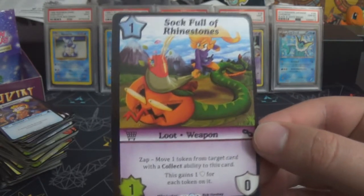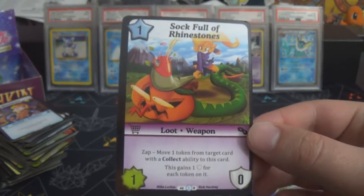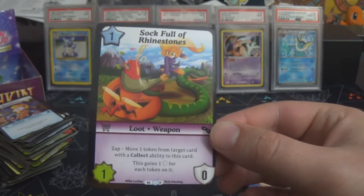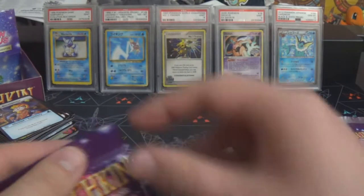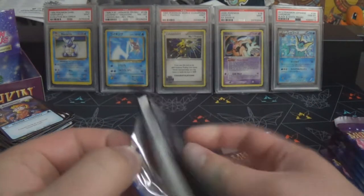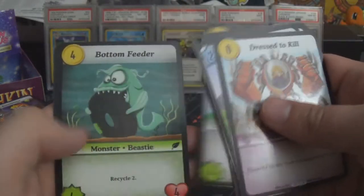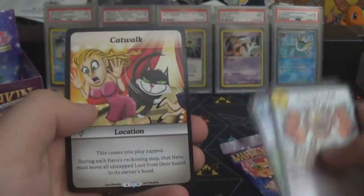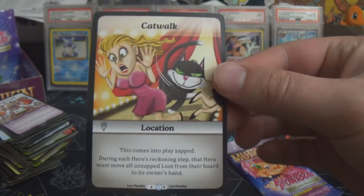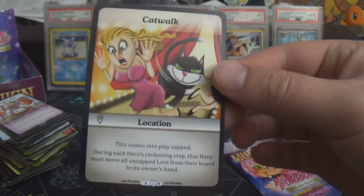Sock Full of Rhinestones is a one-star loot, a one-zero in purple — zap: move one token from target card with a collect ability to this card, and this gains one toughness for each token on it. So you slowly build up its toughness, but if you get it down early eventually it'll have toughness nothing can get through — you just have to make sure the game goes long enough for that to be relevant. Catwalk is a location that comes into play tapped — during each hero's reckoning step that hero must move all unzapped loot from their hoard to their hand.